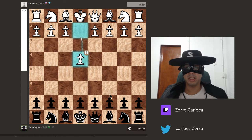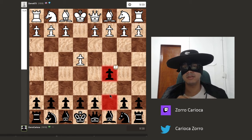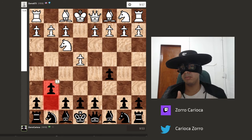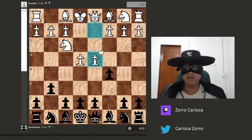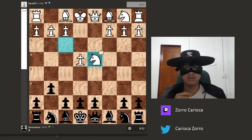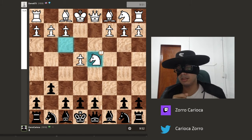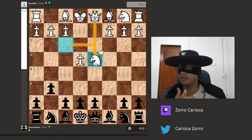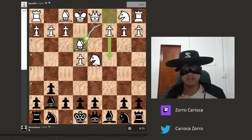The game started with Zorro playing e4. I played c5, the Sicilian Defense. Knight e3, g6 — this is the Hyper Accelerated Dragon variation, which I like to play. After d4, putting a pawn in the center and opening lines for the dark-square bishop, I took on d4. He took on d4 with the knight. This is a very important choice — taking with the knight or taking with the queen leads to very different positions. After bishop to g7, he played bishop to e3, putting the bishop in a position where it defends the knight.